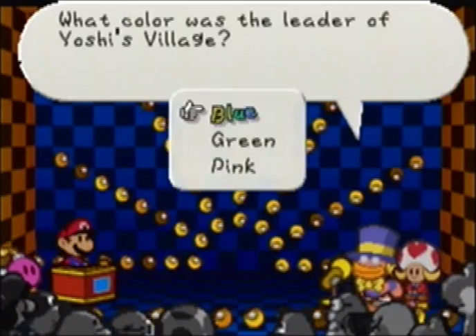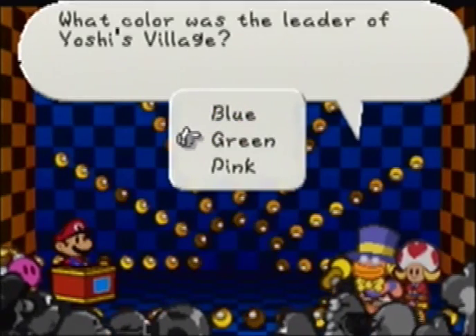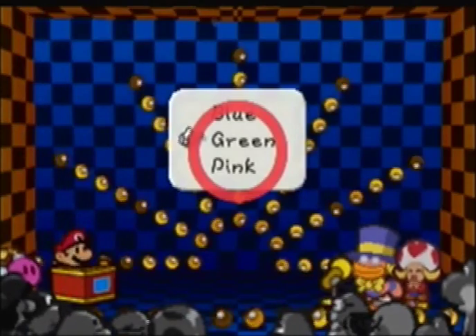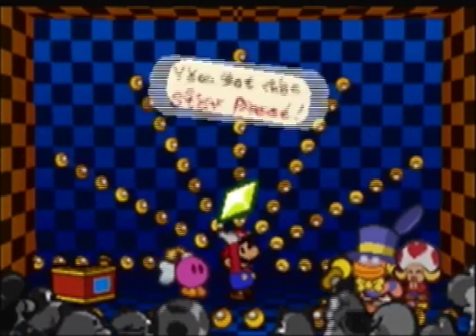What color was the leader of Yoshi's Village? That would be green. He was green and fat — keep that in mind.